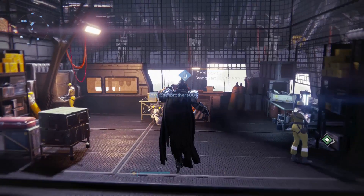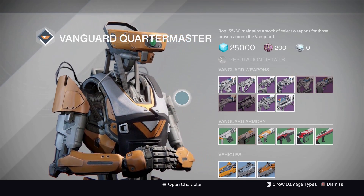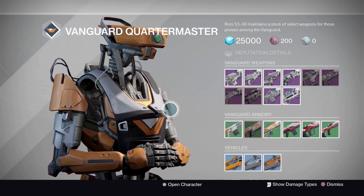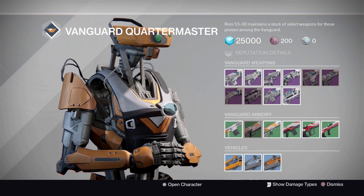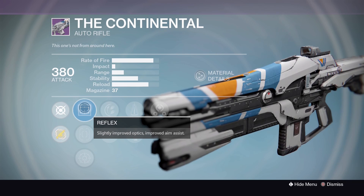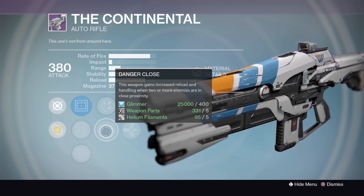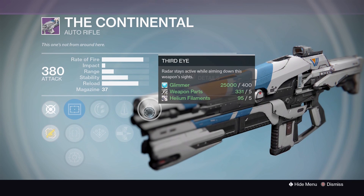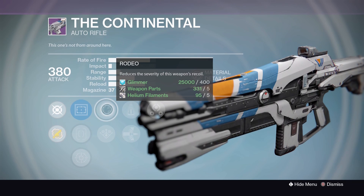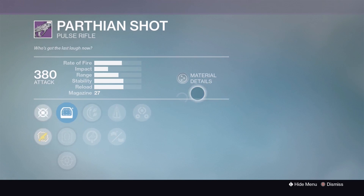Next stop, Vanguard. Hoping the good weapon train keeps rolling but also hoping it doesn't because there are a lot of weapons to go through. The first three are pretty good; after that it drops off. First up, the Continental auto rifle — the most appealing for what I'm looking for: Reflex, Quick Draw, OEG Rifle Scope. Rodeo or Danger Close, Perfect Balance, Armor Piercing Rounds, and Third Eye. A pretty good Crucible roll — double stability with Perfect Balance and Rodeo. Not too bad.